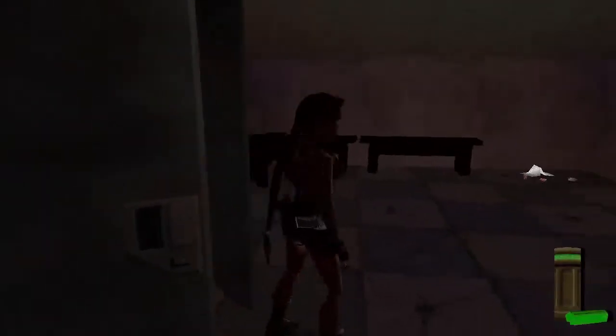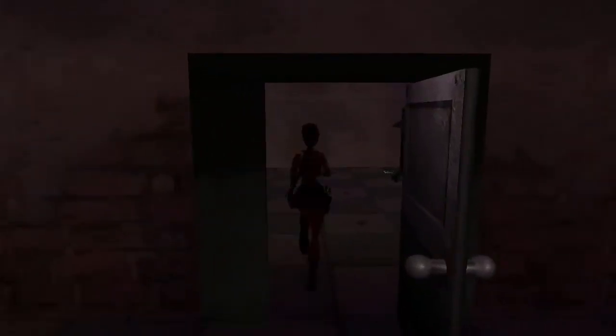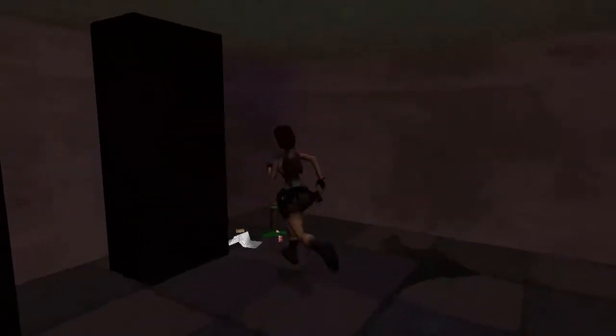Whereas, if you just picked up the bullets and the flares from the floor, you would get the extra ammo. Exit the room and go to the room straight ahead. In here is the medic pack and some flares.